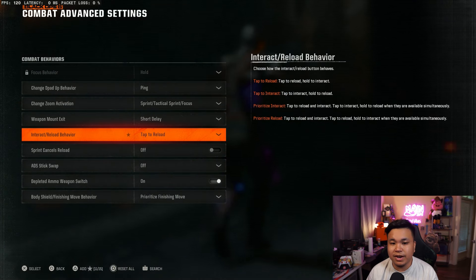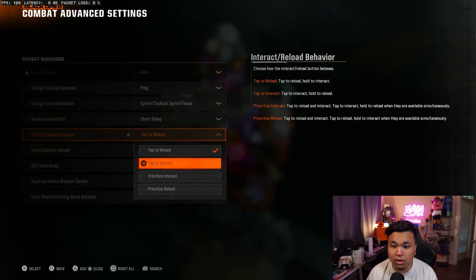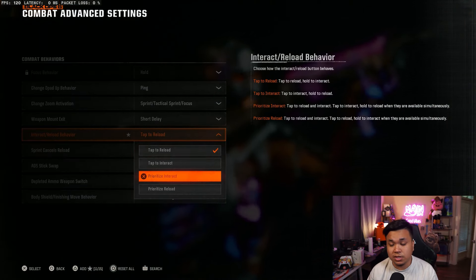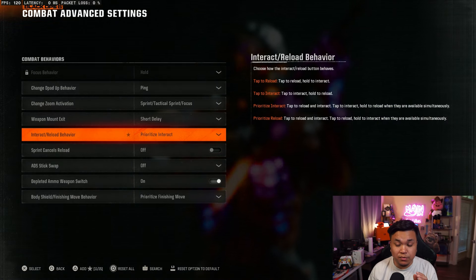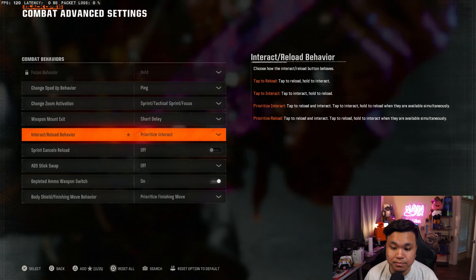Moving on to combat — honestly there's really not much to change here except for your interact and reload behavior. Whenever you switch over to Warzone, you're probably going to want to have prioritized interact so you can loot your stuff way faster. So instead of having to hold your square button to interact, you just tap it once and you pick it up.